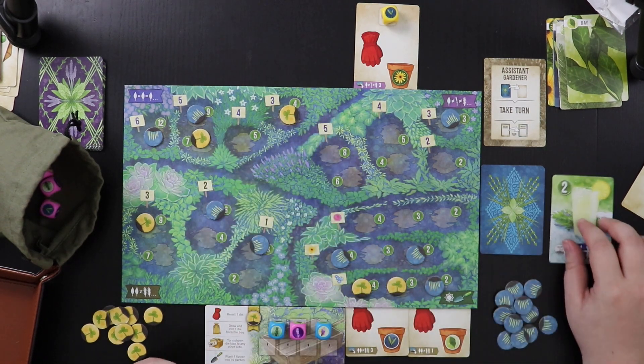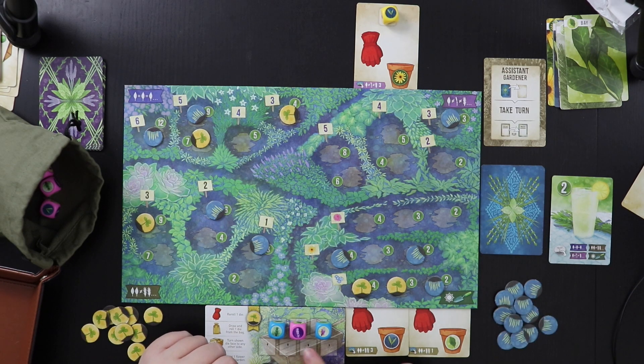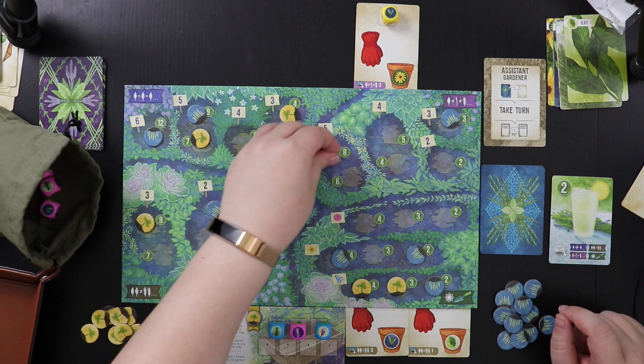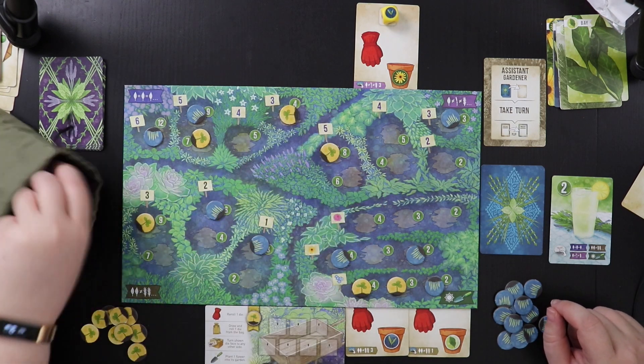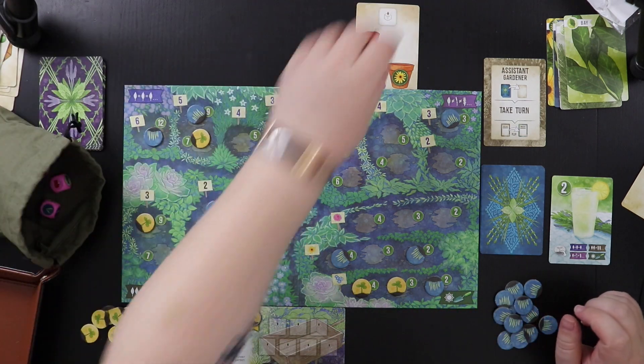Oh, by the way — I forgot to mention this earlier, but the AI has gotten the lemonade card before me because they were the first to put sprouts in all four sections of the garden. I'm a little behind them, sadly. However, I'm going to do one, two, three, four, five different types of plants and come here for eight points. That was a pretty good turn for me. This will get discarded and we'll go back to me being the master gardener.